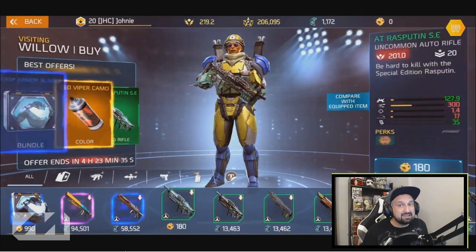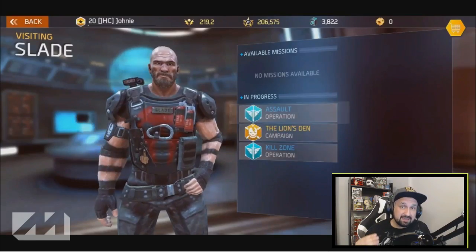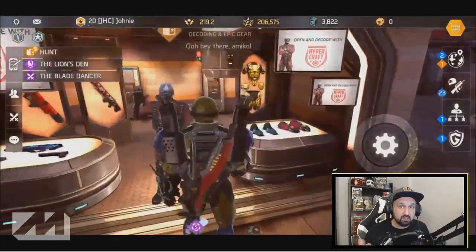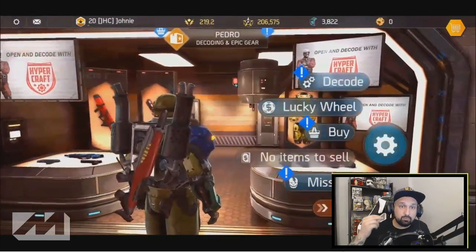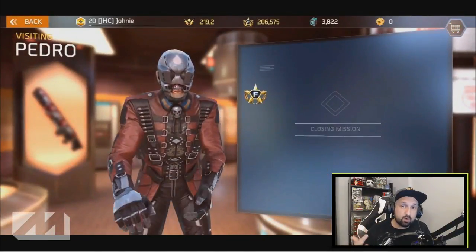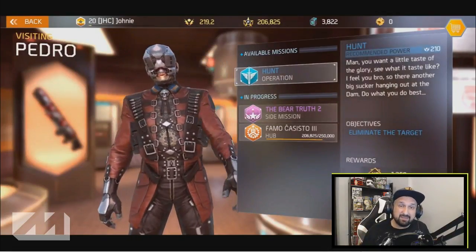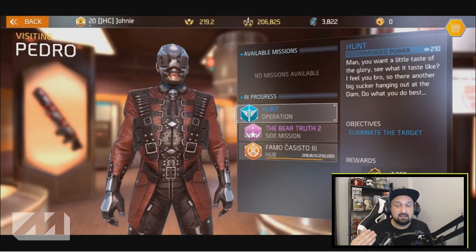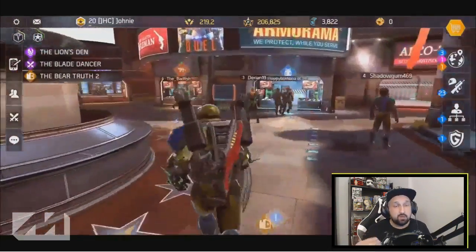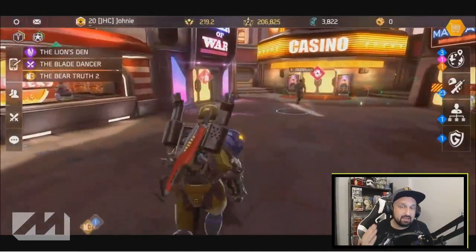One thing you can do when you just leveled up, if you want to gear up quickly, is go and do some bronze arena. You'll get a lot of gear at your new power level. So if you just reached 210, do one run of bronze arena and you'll be geared up pretty quick, then ready to start speed farming the blue and pink missions — those blue missions take about two to three minutes each.